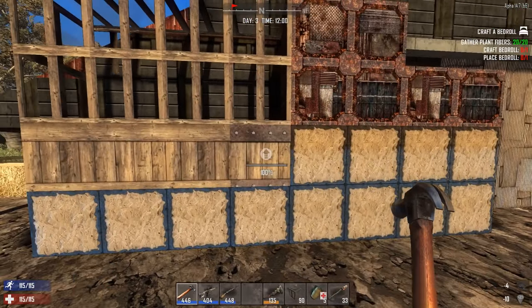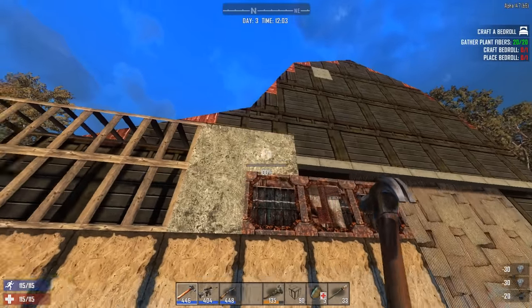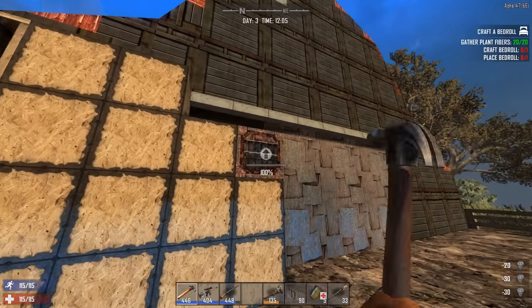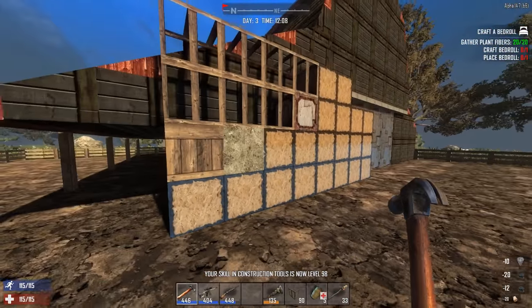Although I'm using cheat mode right now just to show you what I'm working on, the principle stands that this is a very good and pretty quick way to get your construction skills up. The reason mine haven't gone up in the course of this video is because they're at 98 out of 100 — because I already upgraded this whole barn.